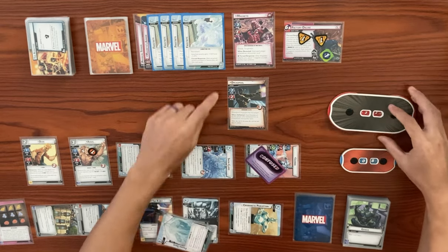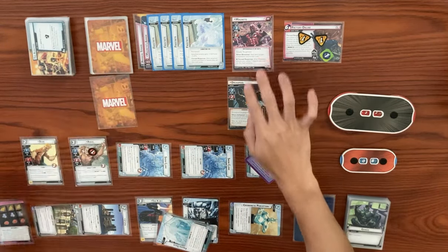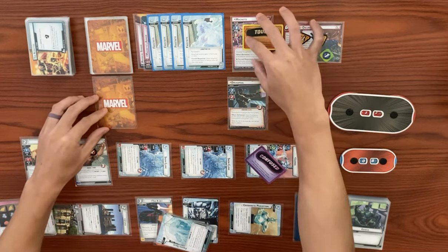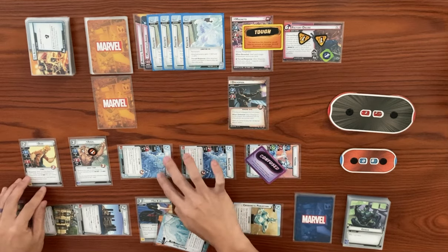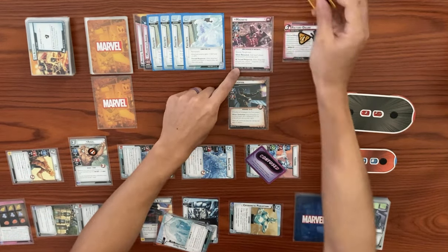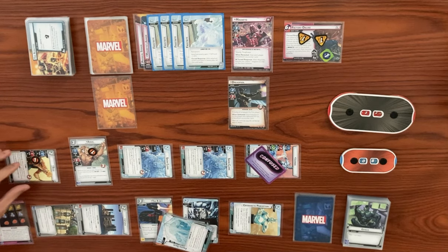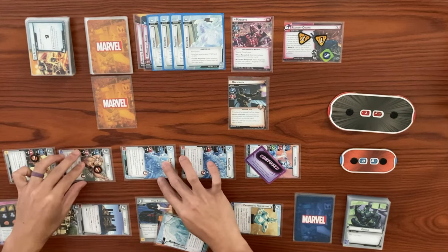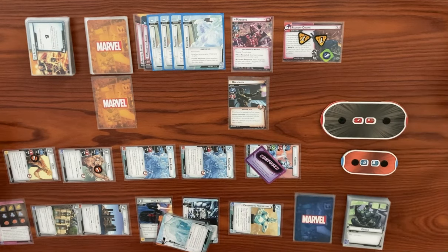Snow Clone will not take consequential damage because of the frostbites. Beak will swing for one, knocking off Magneto's tough status card — he'll take a consequential damage. Angel swings for two at Magneto, bringing from 22 down to 20, and then takes a consequential damage.